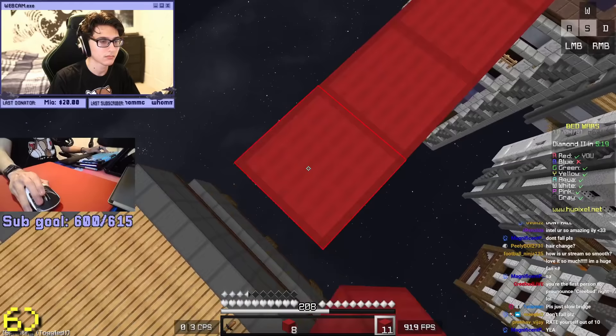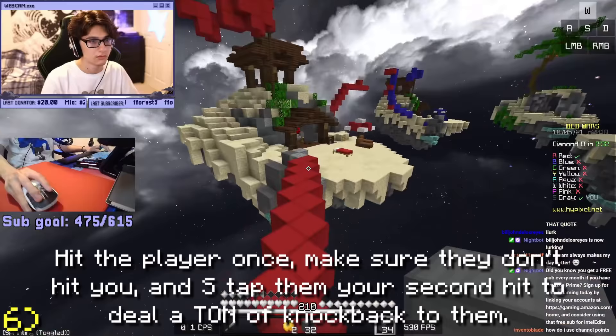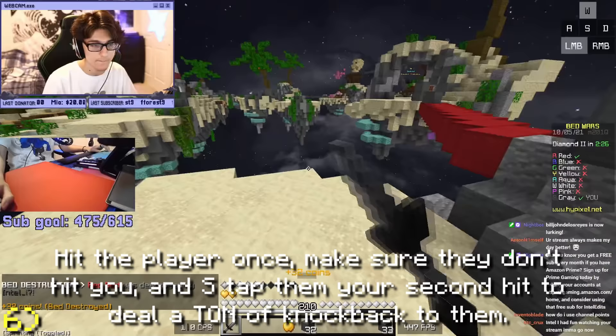S-tapping in bedwars can be super powerful and when timed right, you can deal an insane amount of knockback to another player, throwing them into the void. The best way to time it is by hitting a player and then S-tapping them on your second hit, which will launch them back. I have a guide on how to S-tap that I'll leave in the description. Look how much knockback it dealt to the guy to hit him into the void.